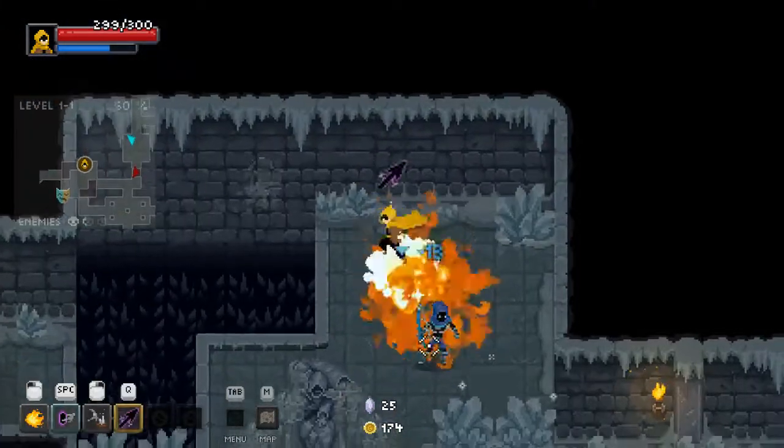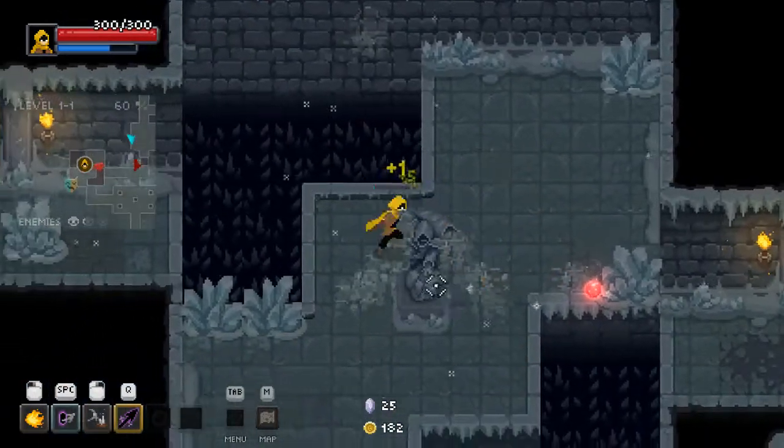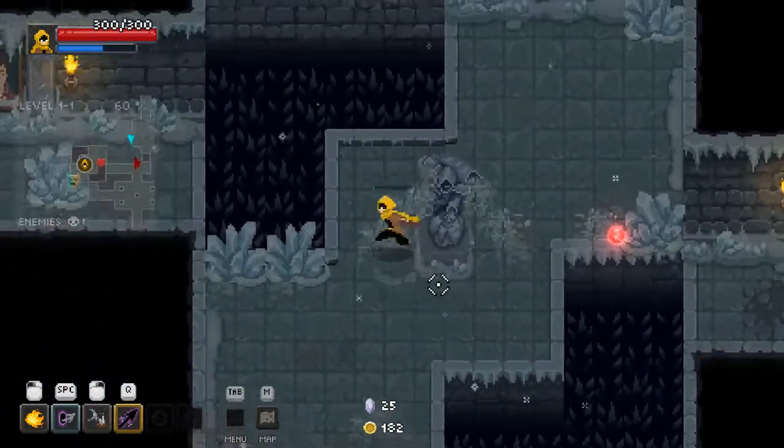We're basically Scorpion from Mortal Kombat and then we do our triple high knee combo. Then I think it's up, up, down, down, left, right, left, right, BA, square circle punch — and you can do a finisher move.